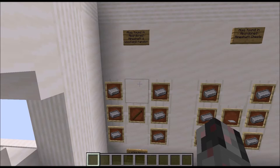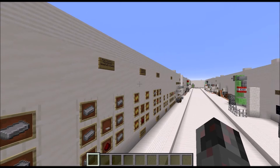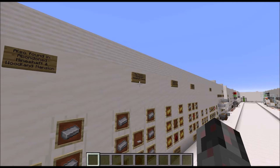So first things first, how can you get those minecarts and rails? Let's start with the rails. The rails you can find lying around in abandoned mineshafts or wooden mansions, at least the normal variant. The detector variant, power and activator rails, you can find in abandoned mineshafts in chests.